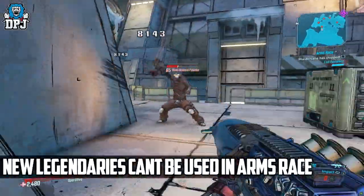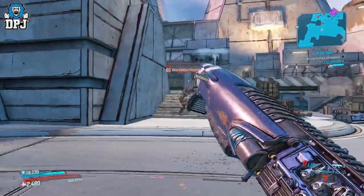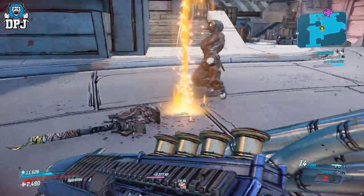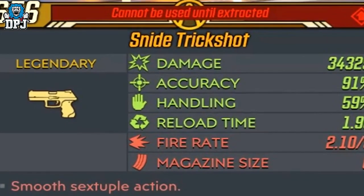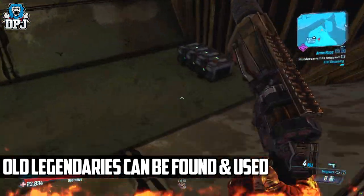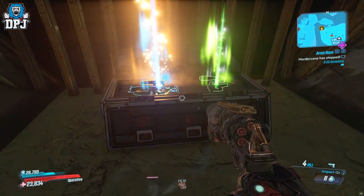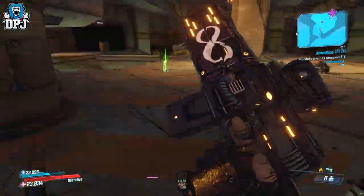If you find a new legendary, you can't actually use it within Arms Race — the plan is to extract it to use it later. But if you die with a new legendary in your inventory and you're playing solo, or in a team and the whole team goes down without a revive, say goodbye to that loot — it's gone for good. You can also find all the existing legendaries within Arms Race which you can use during the mode; it's just the new legendaries exclusive to this mode that you cannot use here.